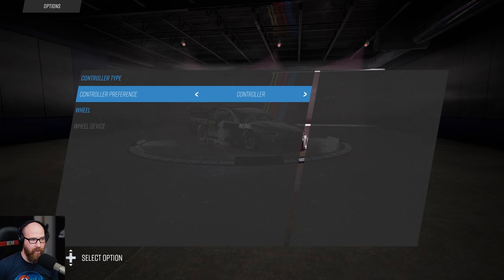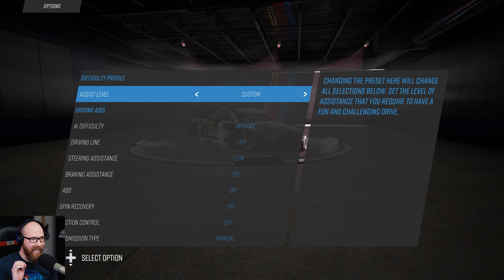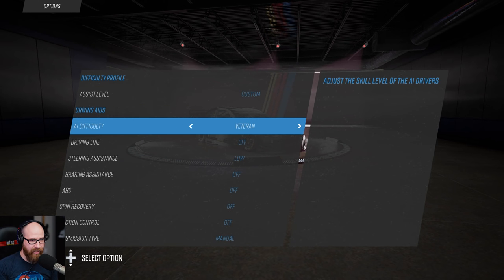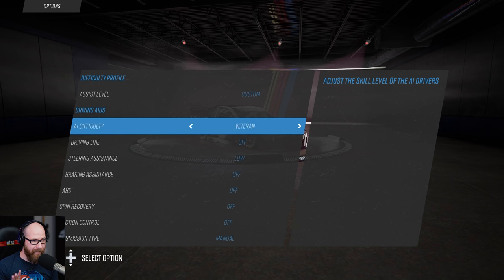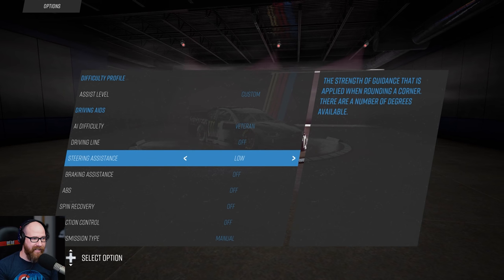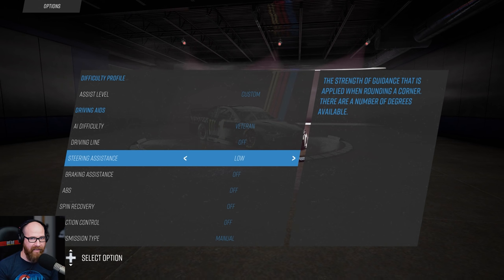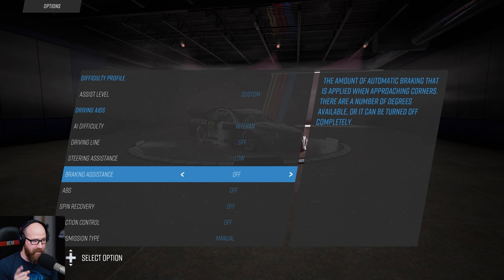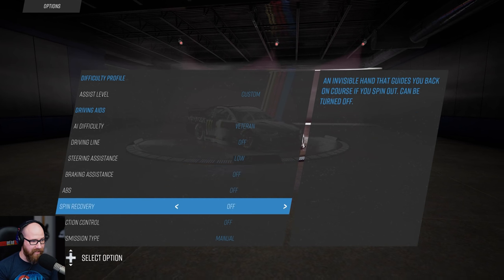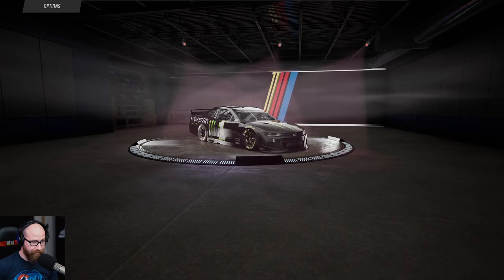Under controls, it's a controller — the wheel isn't working for me currently, I wish it was. Difficulty profile is set to custom; AI difficulty is set to veteran. Champion is really difficult, extreme is ridiculous. Driving line is off, steering assistance — we need an ability to turn this off. There's low, medium, high, and there's no off option. I think this may be a leftover from the demo. Braking assistance, ABS, spin recovery, and traction control are all off. Transmission type is on manual.